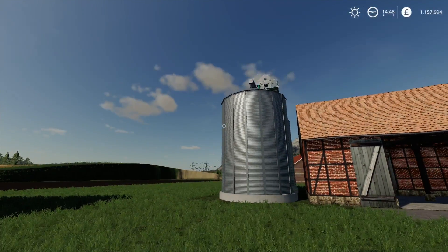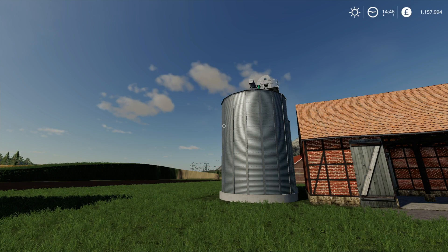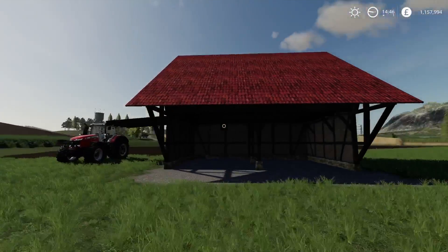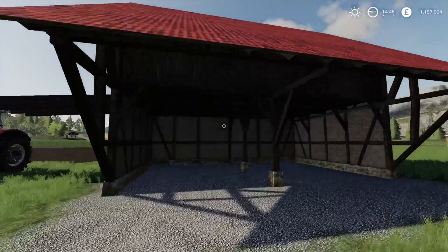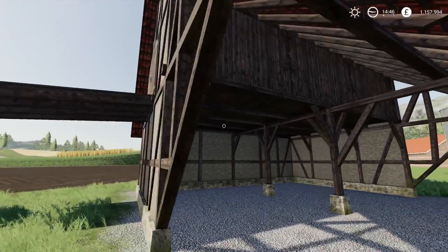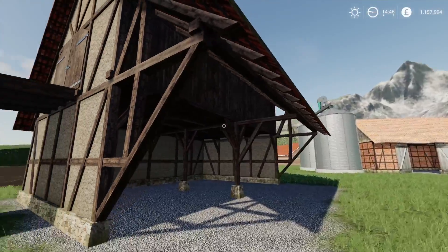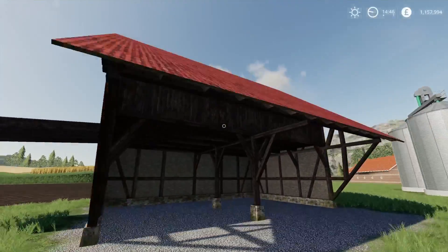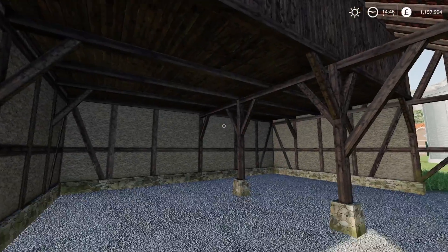Finally, we've got the Timber Frame Barn with Attic by Model Leica. These are six slots. We've got two options — the detail on this one is incredible, really really nice. I like all the beams, supports, textures on the sides. The top section is all closed in.